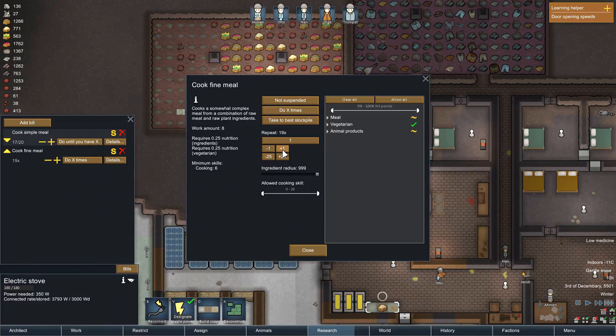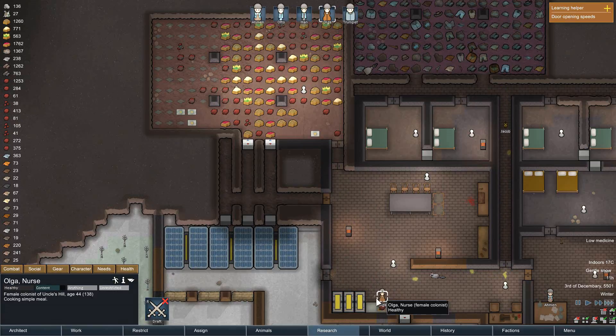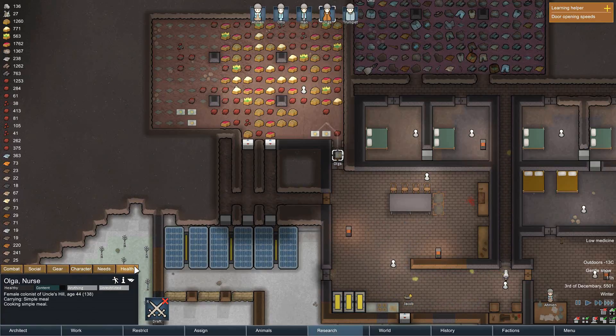We're going to get the same — twenty. Allow a cooking skill of six or higher. And I would like ten. Olda — hang on, I have to select her. What's your skill at? Six. So she can make these fine meals once we get to twenty.